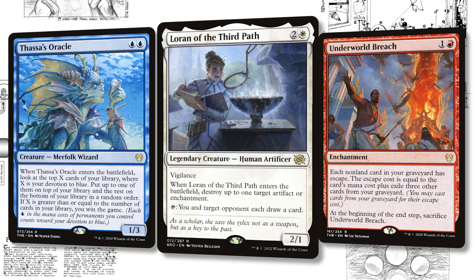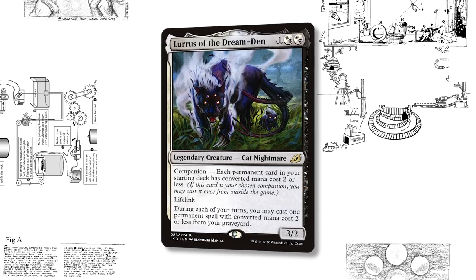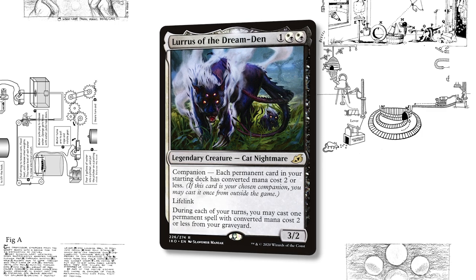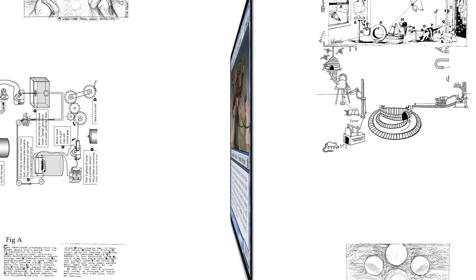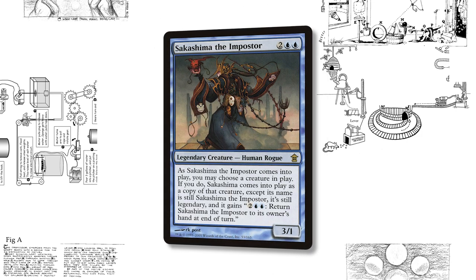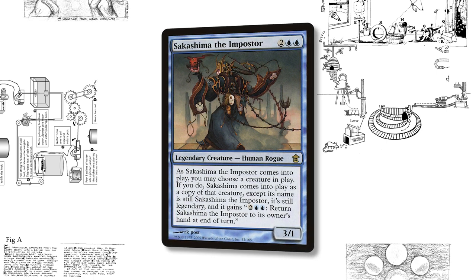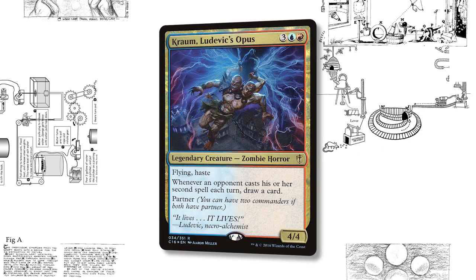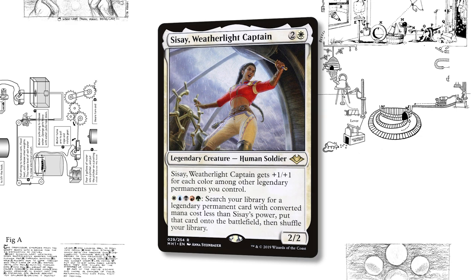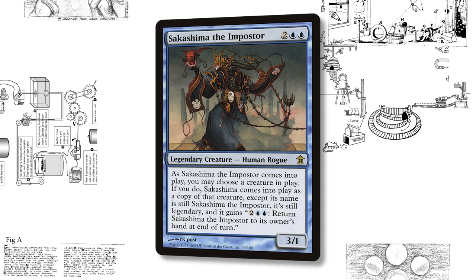Being able to stop someone's breach with a tutor is insanely powerful. Lurus is the unsung hero of the deck because so much of the creature base and artifact base is less than two mana — it can really help you recover from a board wipe. Sakashima the Impostor is this deck's all-star, its handyman that covers every situation. Do you want someone else's commander? A second copy of SysAe after someone stole yours? Another Dockside? Whatever you want, Sakashima can provide.